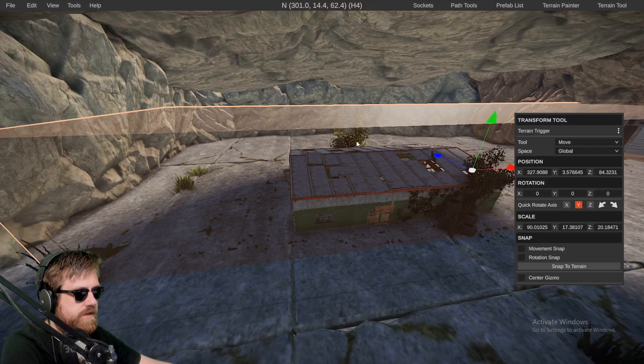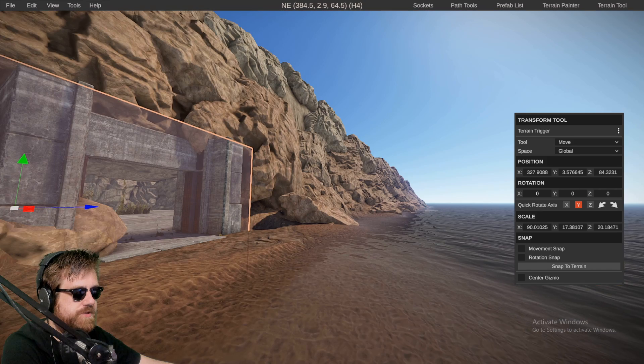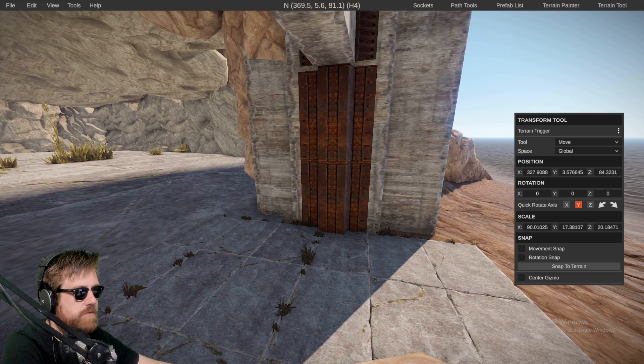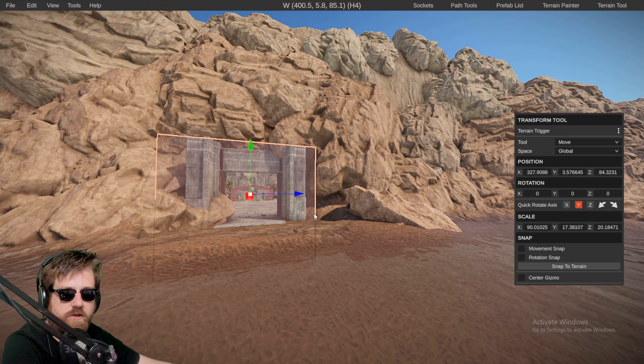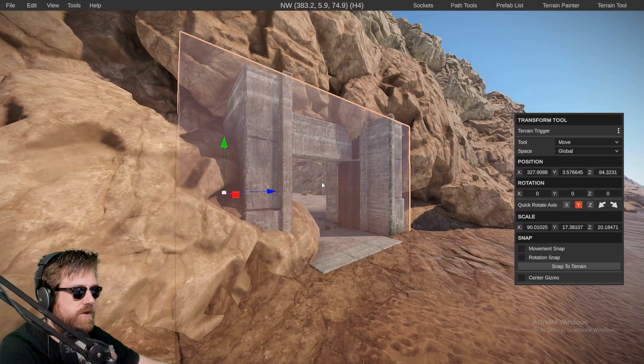What I did is take that terrain trigger and make it way longer. As you can see, it now goes all the way to the front, and I also deleted the terrain trigger that was in the middle. Sorry for the low FPS — it doesn't like OBS recording and Rust Edit at the same time. Let's dive into the game and see what this does for us.